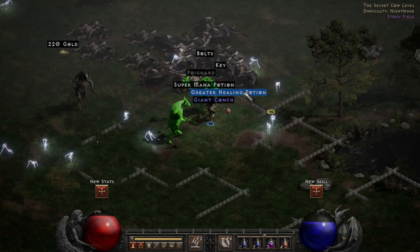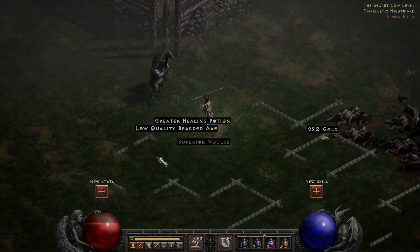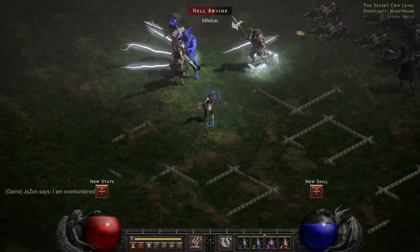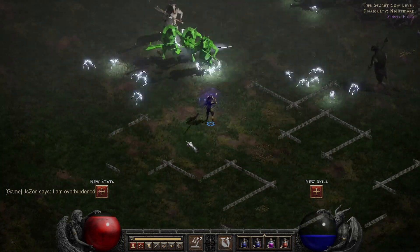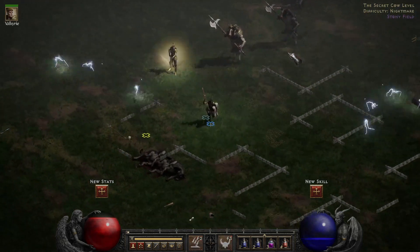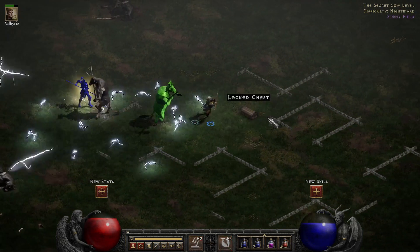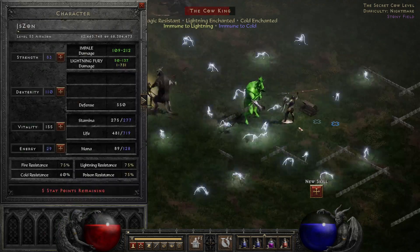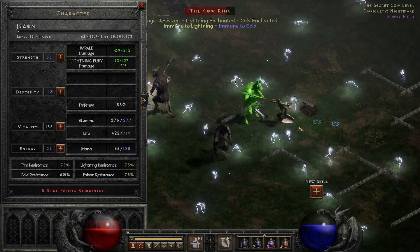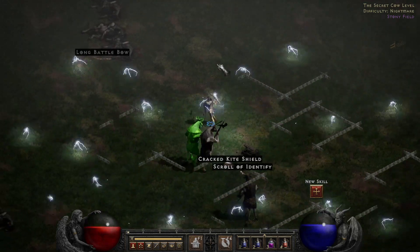This cow is immune to lightning so we're going to run away. That's a superior item. Oh, it's the Cow King! We could kill the Cow King. Just need to use the right skill... probably not worth it though. Let's get away from him.